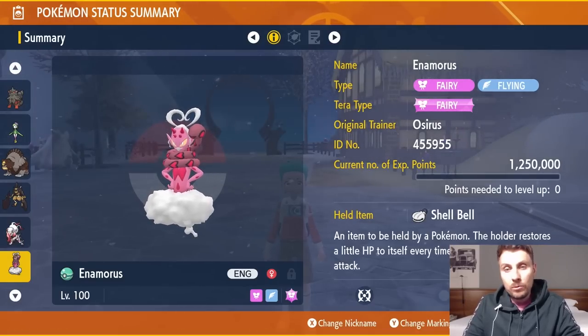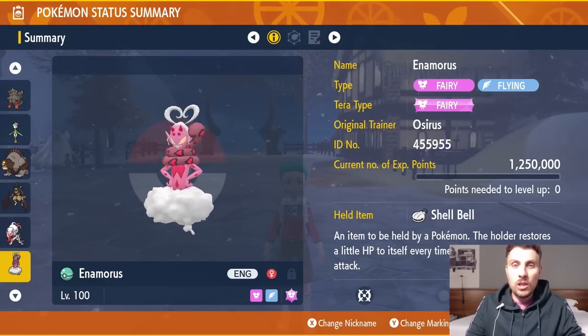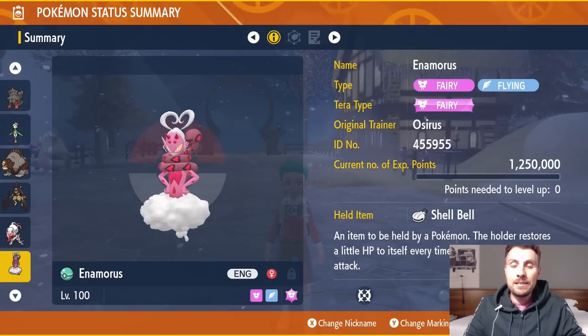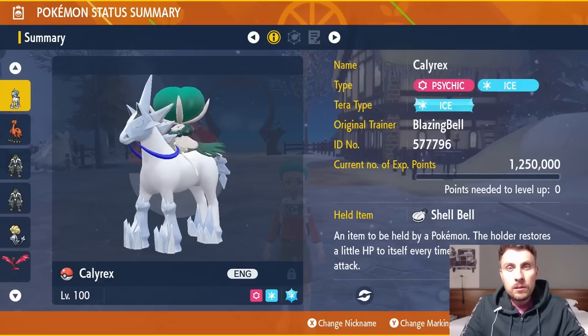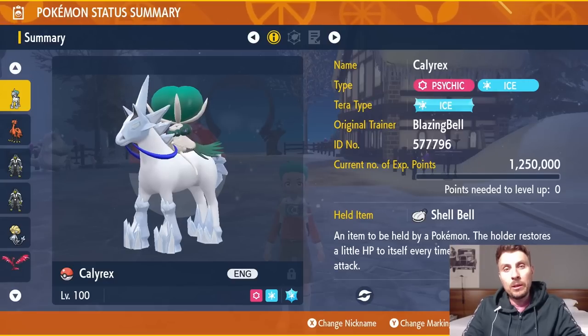The nice thing about setting up with Superpower is you're also dealing damage and ticking down turns toward Terastalization. Keep Enamorus in its Incarnate Form — don't use the Reveal Glass to change to Therian Form. This is a great build with a lot of success potential. EV spread is 252 HP, 252 Attack with an Adamant nature.